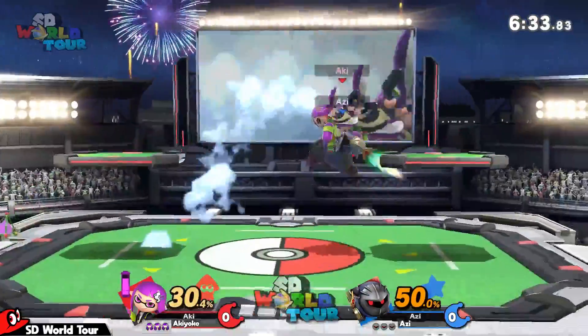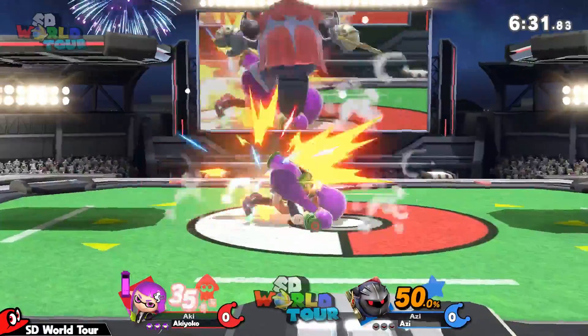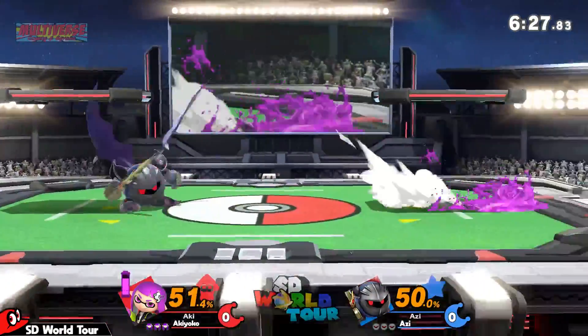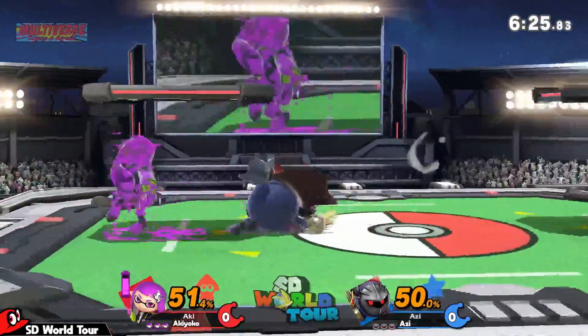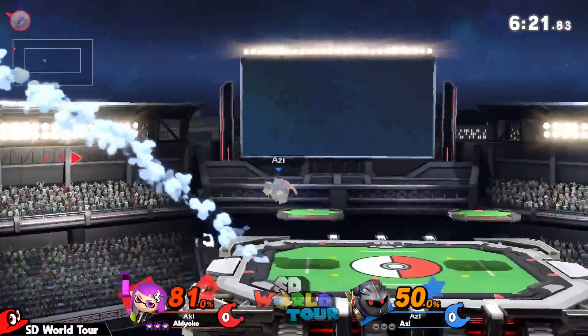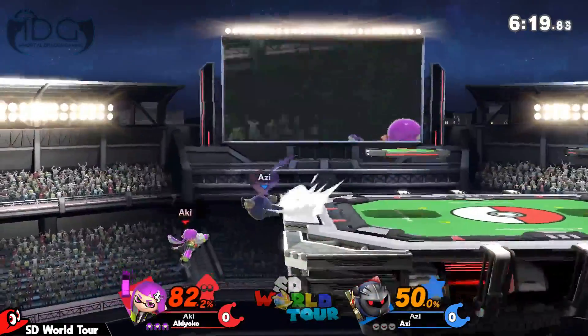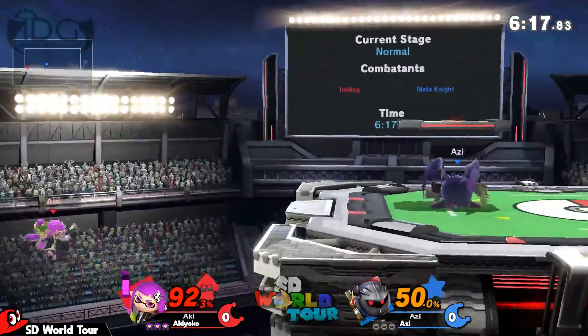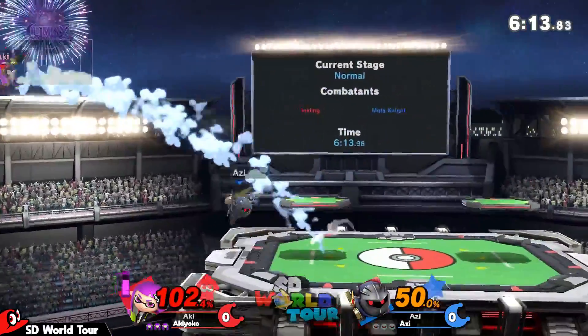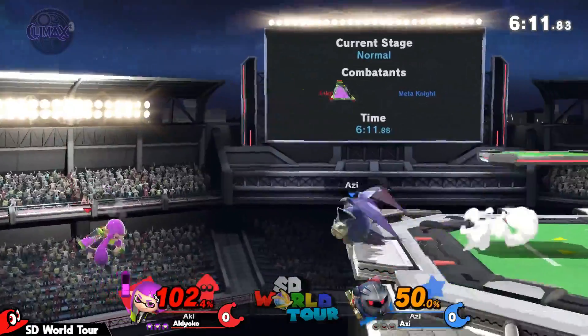Meta Knight commits pretty hard, missing the up air but gets a grab anyway — missing a lot here and not getting punished for it as much as he should. With Inkling this is definitely possible. Not gonna die there at 82. Oh, that was really smart — no hitbox on that up-B. That was a really smart decision by Aki to use that there.